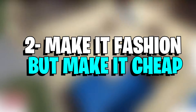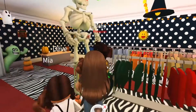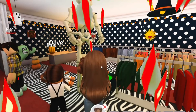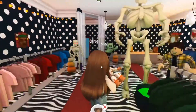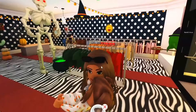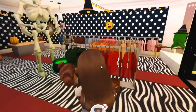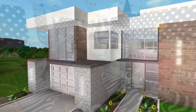Number 2: Make it fashion, but make it cheap. When building your house, you want to have everything you can possibly think of, and there's nothing wrong with that. However, if you are spending your money like a boss, you will soon run out of it and will be left empty-handed. So it's a good idea to not go crazy with it and keep things in budget. You'll need to consider keeping the value of your house low. You could try buying cheaper items instead of the more luxurious options.